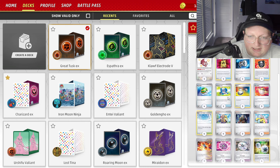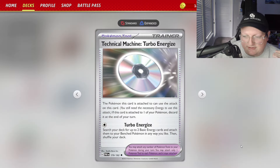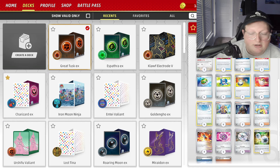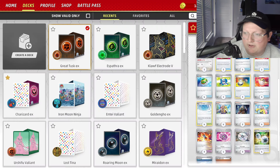One of the biggest parts of this deck is it's tough to get that 4 energy, so you want to leave that Klefki in and then start Turbo Energizing. We run 3 of those, and we get them off of our 4 Arvens — that's what we use to get the damage going on pretty early.